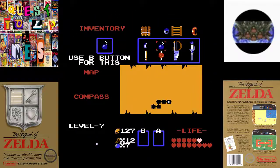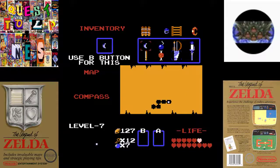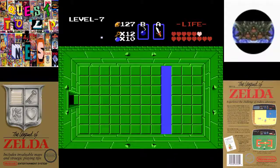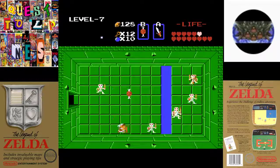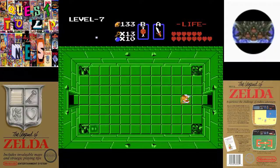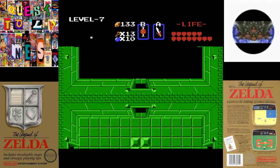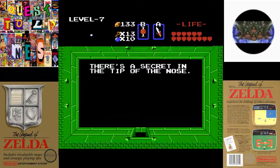Now this dude — the one in level 5 just shrunk into one, but this one will actually split into three. So it's best to lay a bomb, blow your whistle, lay another bomb, kill it. Now I don't think these guys will eat the bait — they are skeletons, so they could care less about food. So we've made our way over this way. Oh yes, we want to go up here. There's a secret in the tip of the nose. Now I think that's referring to the map, which we don't have yet, but it's kind of pointless.